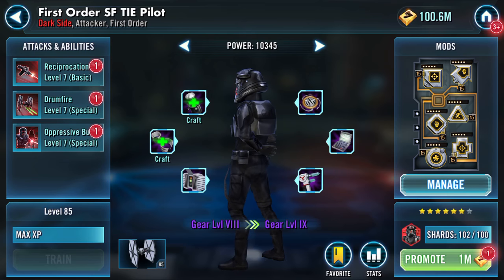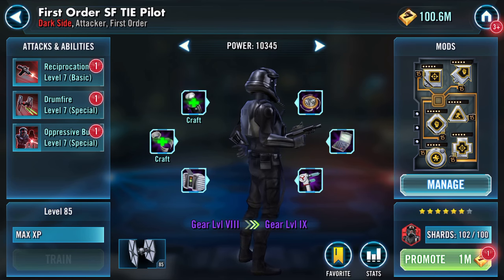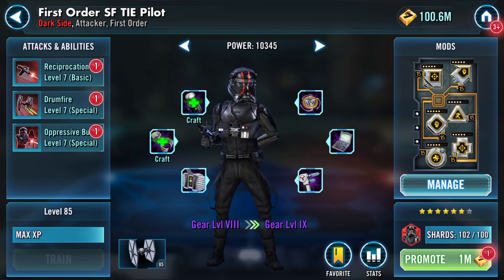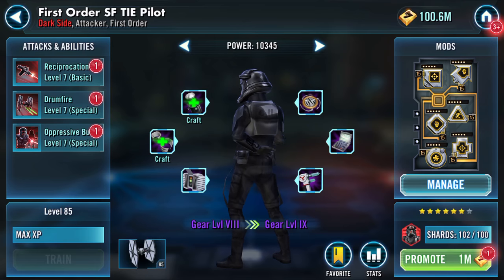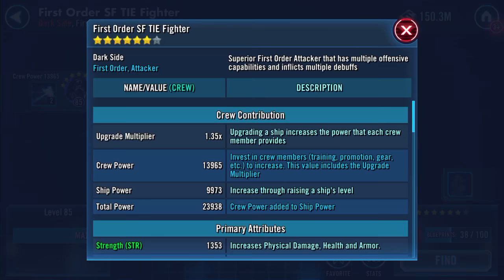Currently gear level 8, all abilities at level 7, he's medium modded - and honestly he needs his mods sorted. So I'm going to do a couple of things here, because there's also his ship currently at 38 out of 100 shards, so obviously I'll be focusing on grabbing them when they pop up.